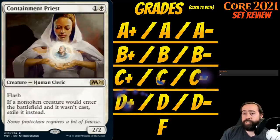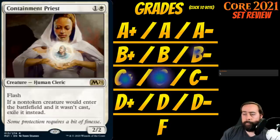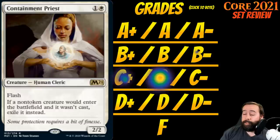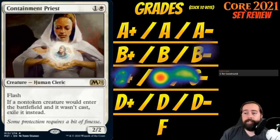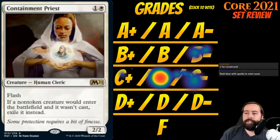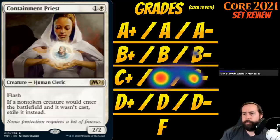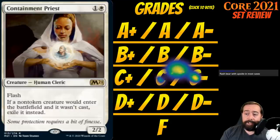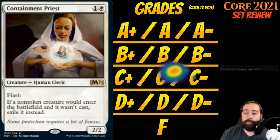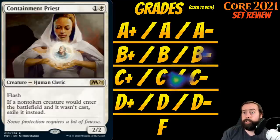Up next is Containment Priest. It's 1 white for a creature human cleric at rare — a 2-2 with flash. If a non-token creature would enter the battlefield and it wasn't cast, exile it instead. Black-blue is the reanimator deck, so this does have some sideboard applications in this limited format. It's obviously more of a constructed reprint. A 2-2 with flash for two — bears with upsides are C's now. And occasionally you'll be sitting across from blue-black and slam this in response to their reanimation spell. C for Containment Priest.